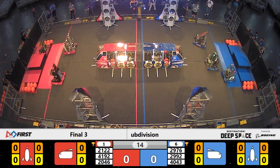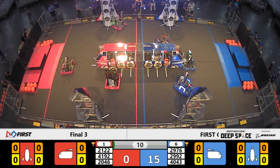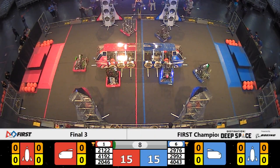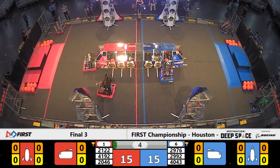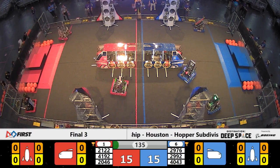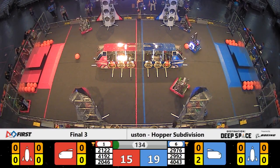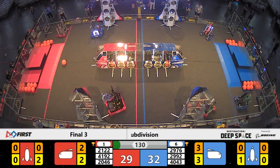It all comes down to this here at Hopper Field. On the Blue Alliance, Nerd Herd lining up on that hatch panel, and their alliance partners Spartabots place successfully as well for the Blue Alliance. Over on Red, Taters placed one successfully, and so does Jaguar Robotics placing a hatch panel on that side. Bear Metal going back for one more hatch panel on Red. Blue Alliance with the early lead.